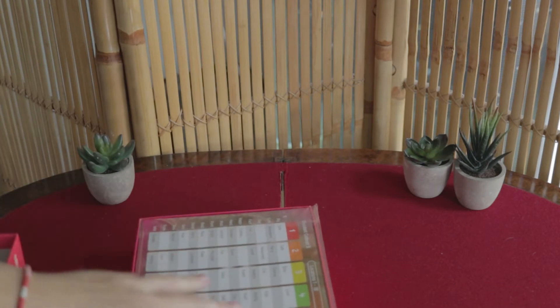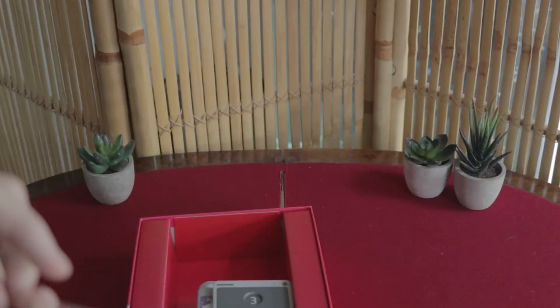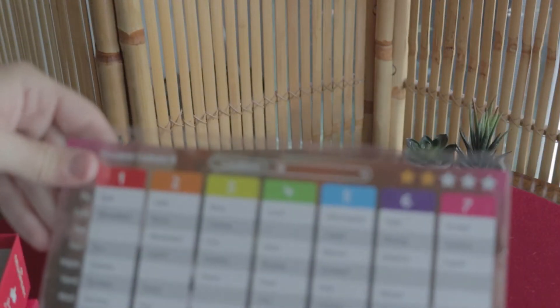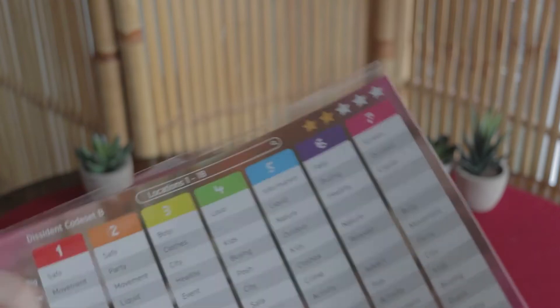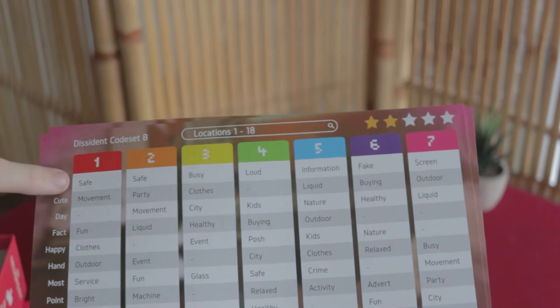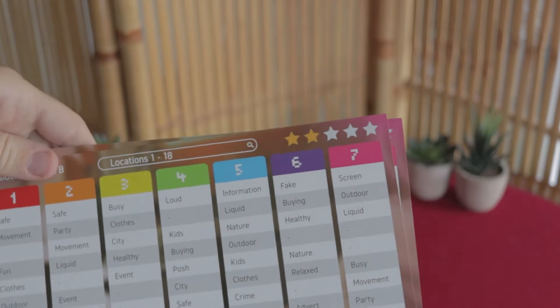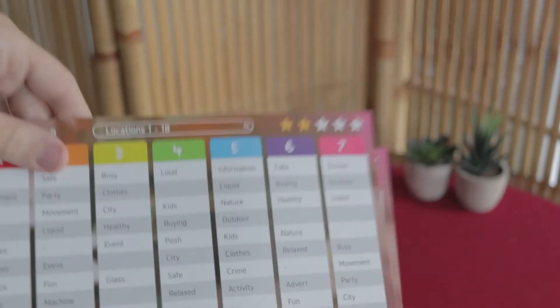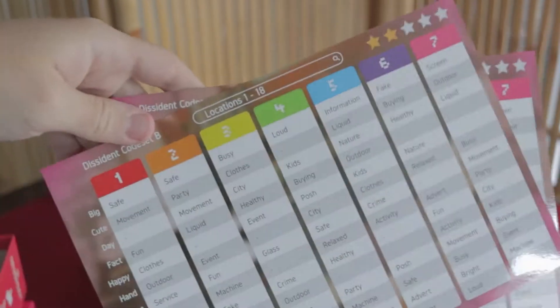Next we have the code sheets for the moderators — specifically, the dissident code search sheets. Basically you'd use different words to decipher which location you're at. For instance, a word like 'safe.' These are whiteboard markers, so they would be ticked off with a pen.